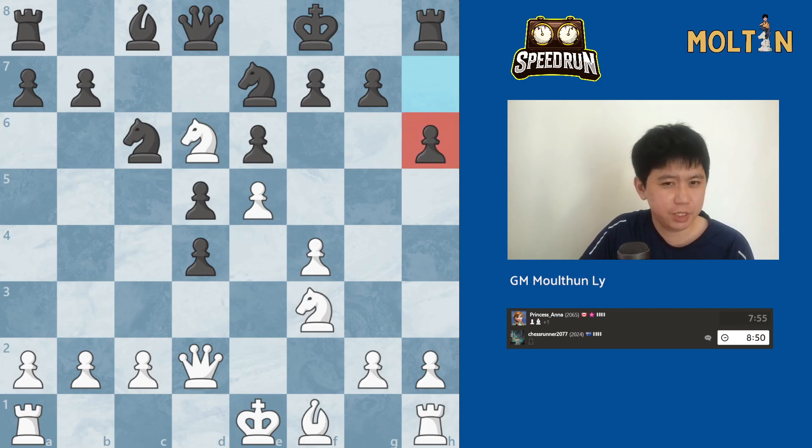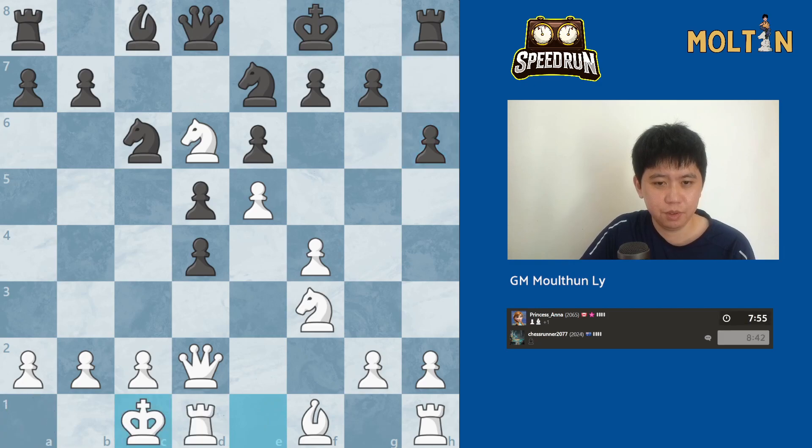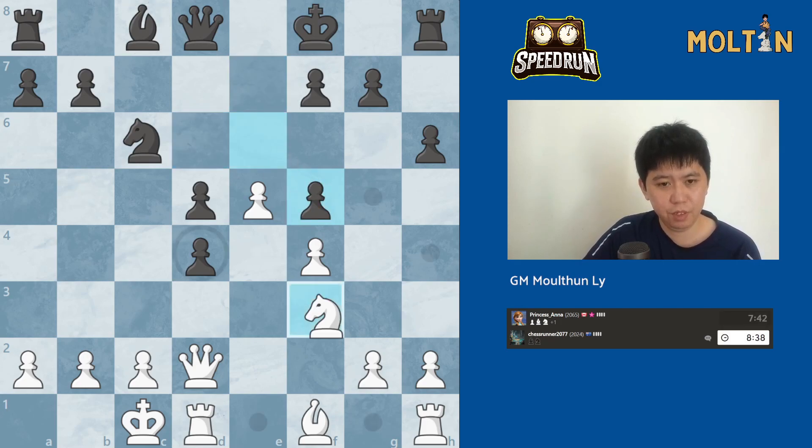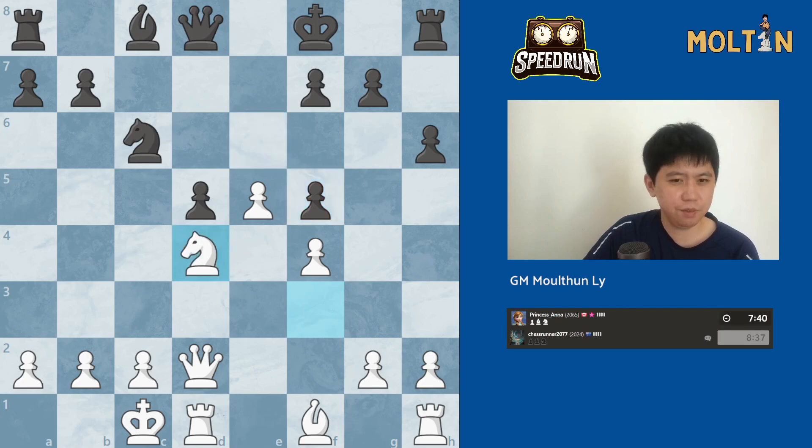Pawn goes to h6, looking to stop the move knight to g5 clearly, but okay let's just castle. We will accept the double pawns and play knight takes d4. It's just a slight edge for white here.